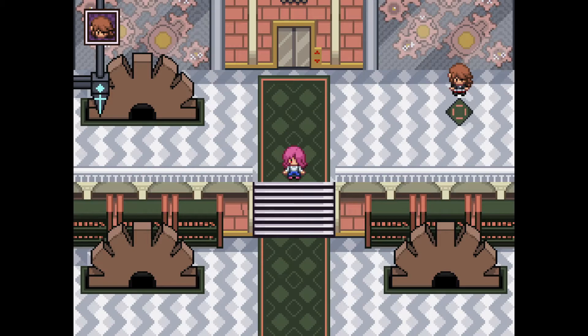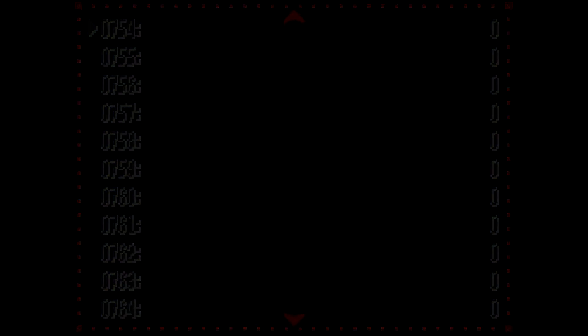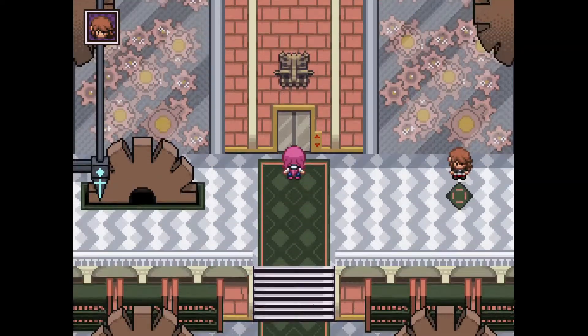There are two variables in the variable menu here — I'll go down to it now. It is in the 600 range. As you can see, we have two variables: the first one is Keys Selgirin, and the second one is Quest Selgirin. It's unsure what Keys does, but if we add one to it, let's find out what happens.